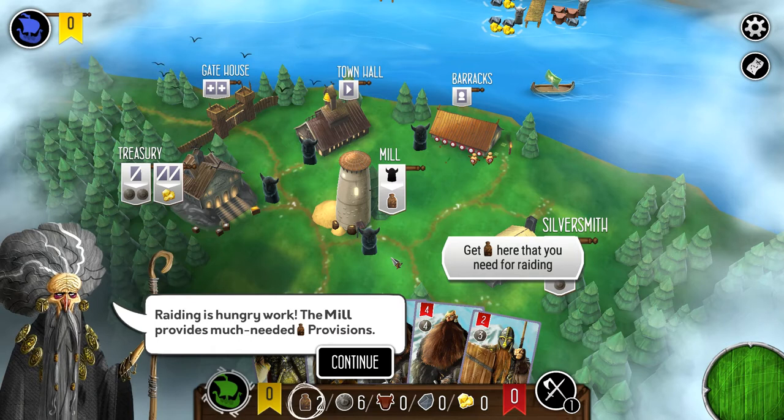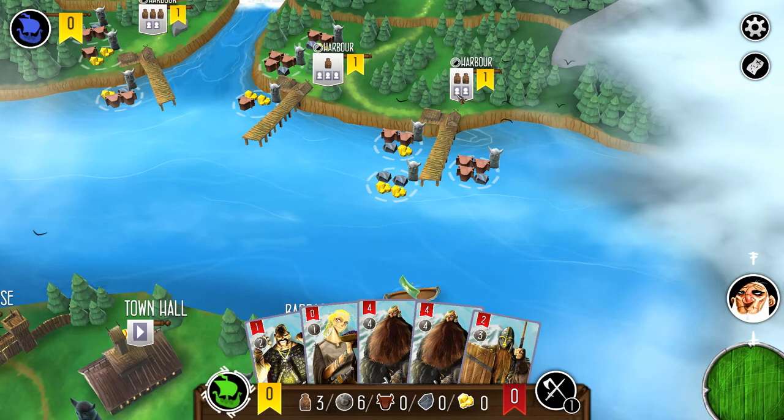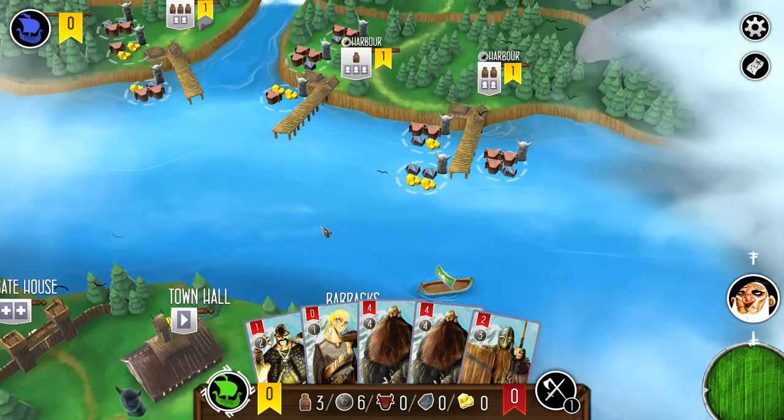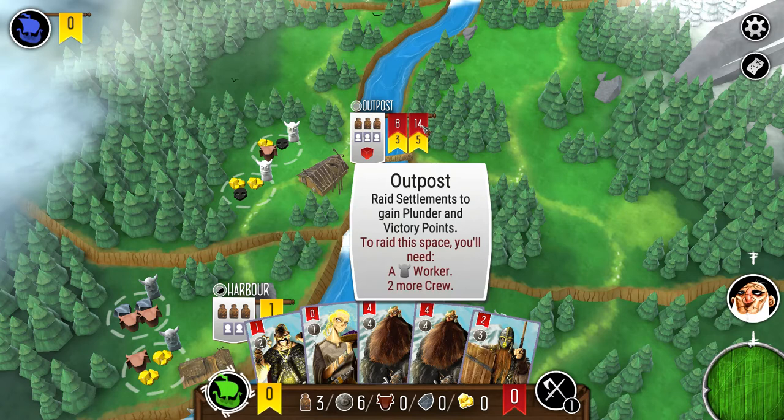We need two provisions here and one provision there, and two hired crew members to attack. There's no required strength threshold, but if you attack with eight strength or more you get three victory points, and with 14 or more you get five victory points. So it's good to have a strong crew.